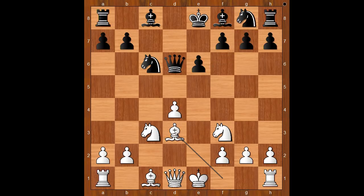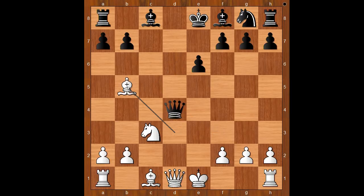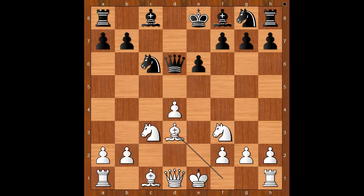Let's take it back. Winning the pawn on d4 has a tiny downside. If knight takes on d4, knight takes on d4, queen takes on d4, bishop to b5 check — winning the queen. Back to our game.